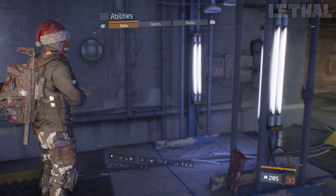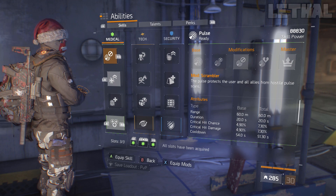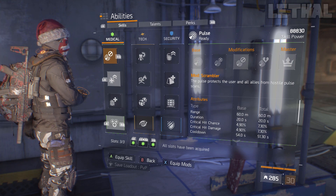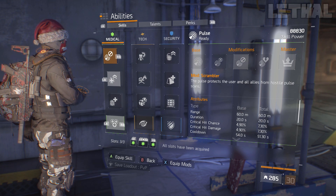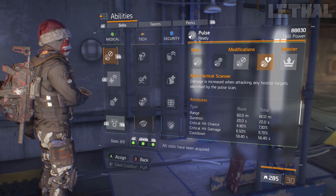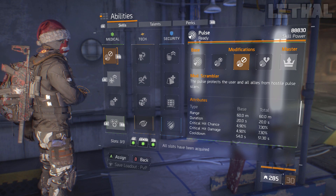For abilities, I'm using a Scrambler. For the Dark Zone, if you're playing by yourself this is a must — you never really want to be seen too much. If you're farming or just going about your day, the Scrambler is great. If you want to PvP a lot, a Tac Scanner would be a little bit better, but they're both really good. If you want to be that stealth player in the Dark Zone, the Scrambler is really useful.